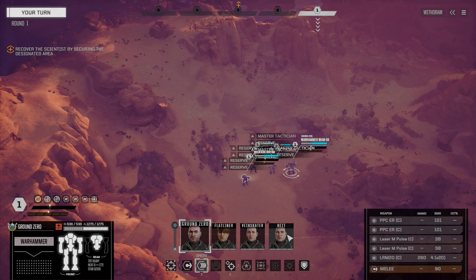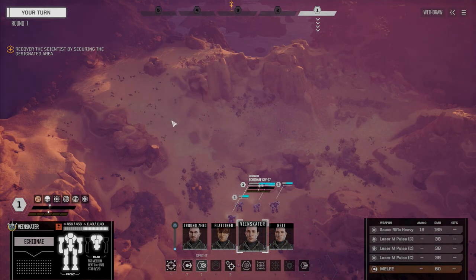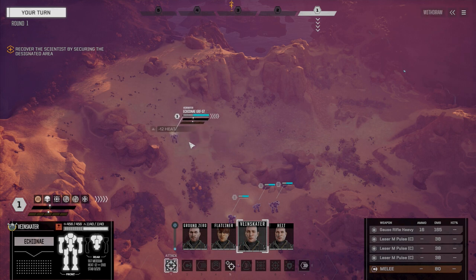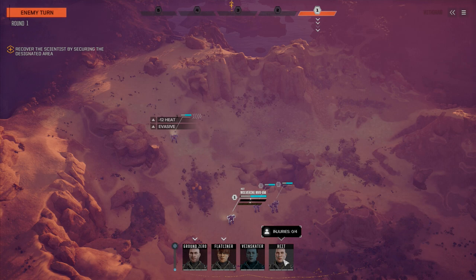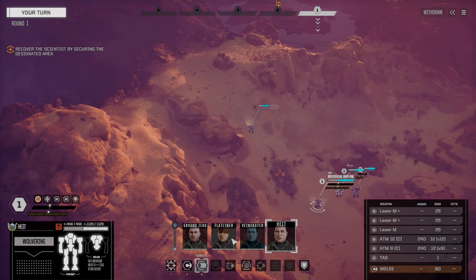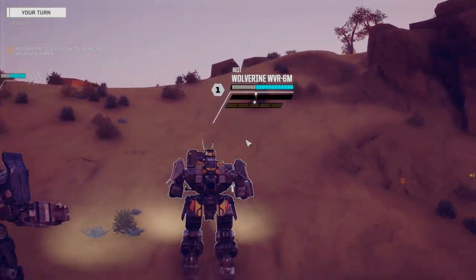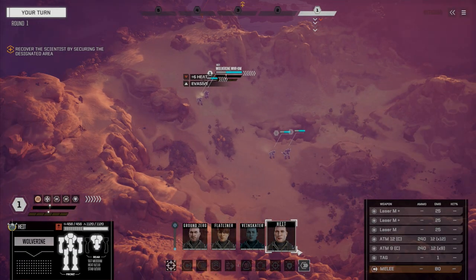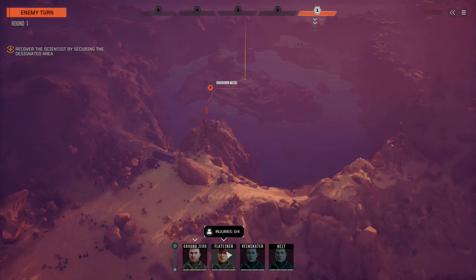Let's reserve so we can all move at the same time — actually let's reserve right back to turn one and we're going to sprint. Starting with Vanskater. This Griffin doesn't have really fast speed but it doesn't really need it. It's about the same speed as the Wolverine. Okay, let's see what they're doing here.